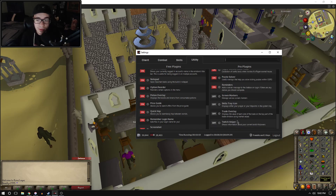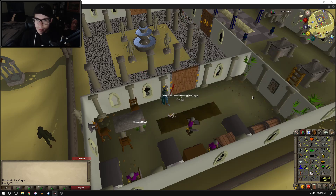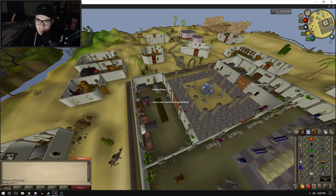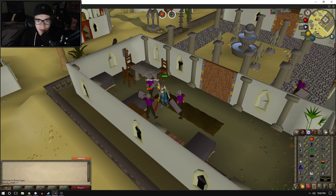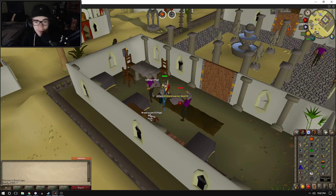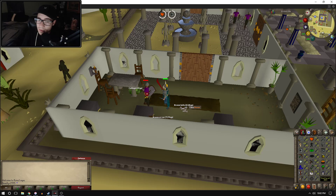I basically paid for OSBuddy for the OpenGL mode. The zooming-out feature — I'm not sure if that's free or pro, but you can do it without the OpenGL mode as well. If you want to increase your enjoyment of playing Old School RuneScape, definitely try the client. It's free, but if you want extra features like the OpenGL injector for increased performance and other pro stuff, definitely give it a shot. This is not sponsored — just an off-the-cuff video of me trying out OSBuddy.